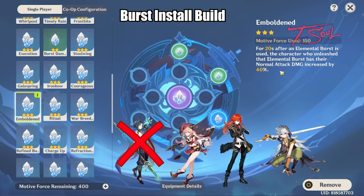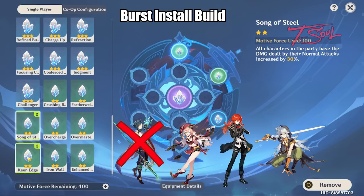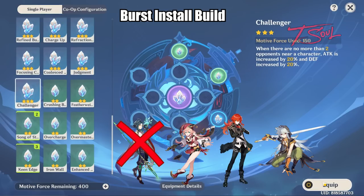Install is pretty much another term for a character using their super to transform or entering a buff state. Embolden is one of the best ones for install characters — it will increase your normal attack damage for 20 seconds. Grabbing Song of Steel also buffs your normal damage for quite a while. Keen Edge is nice if you are a physical DPS, and Challenger is a nice general buff for half the stages or if you are playing a ranged character.